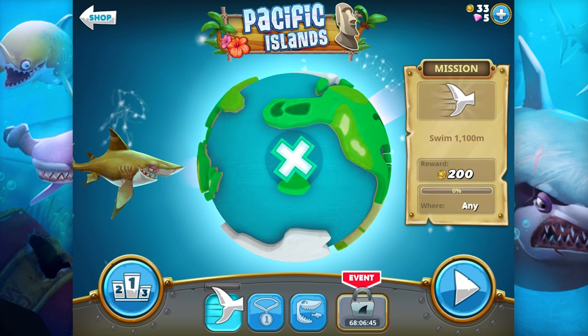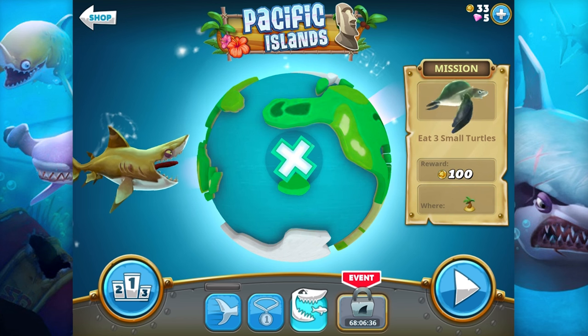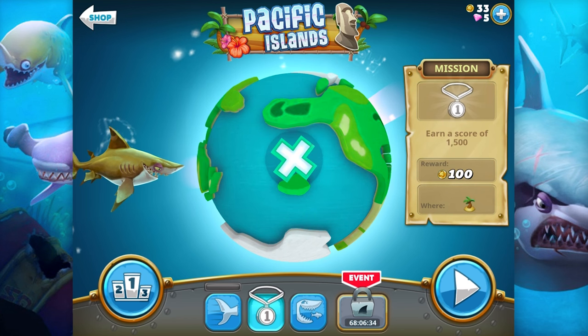Mission: swim 1100 meters — reward 200. Oh dude, I could do that. Earn a score of 1500 — I could do that. Eat three small turtles — I could do that!